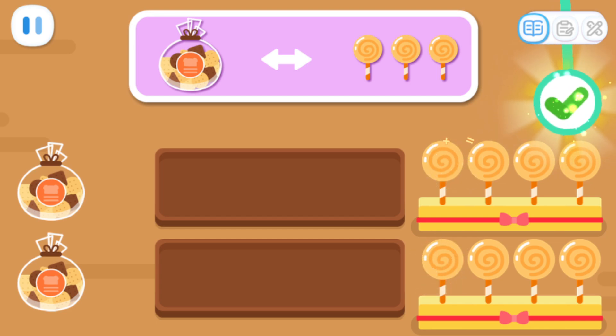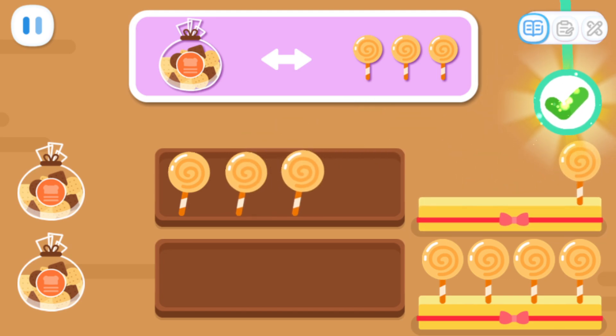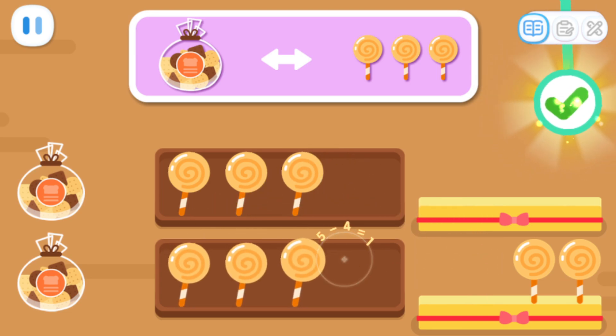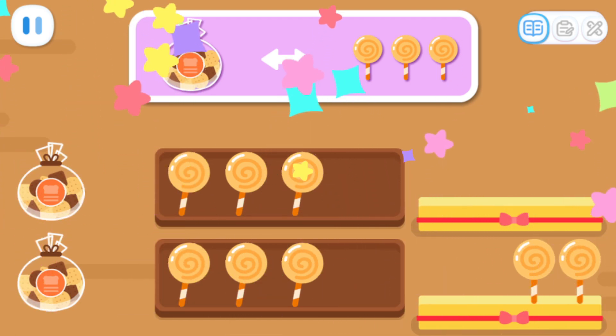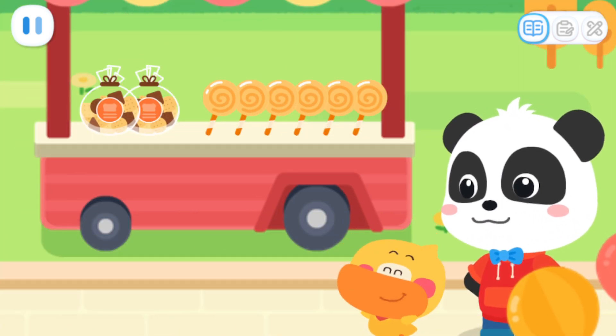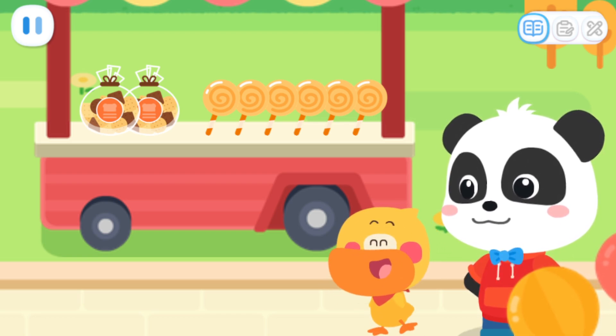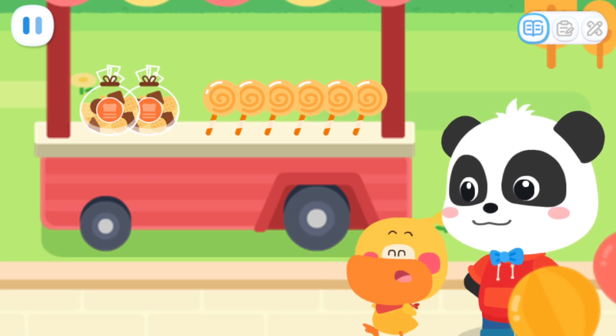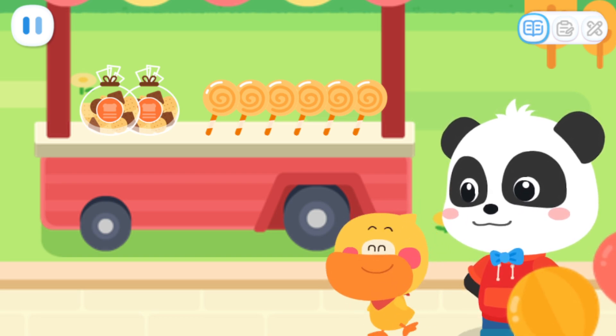Take the correct number of lollipops and put them on the tray! One, two, three, four, five, six! I can exchange two packs of cookies for six lollipops!